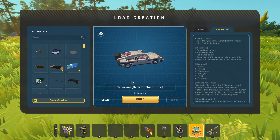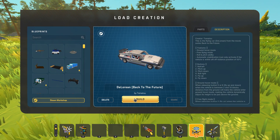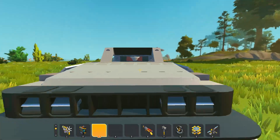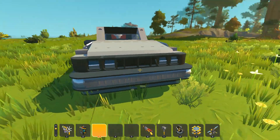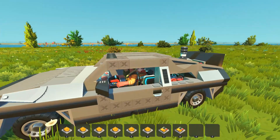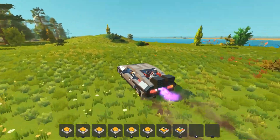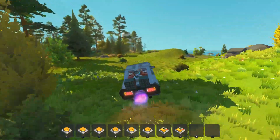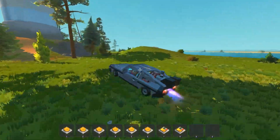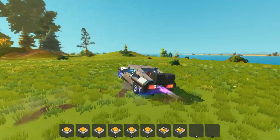And here we have a DeLorean from Back to the Future created by Tomatsu. Tomatsu is another great builder here in Scrap Mechanic. I'm really excited to check this out because I think I started a DeLorean a long time ago and I never really finished it. But this looks like an absolutely amazing creation and I'm pretty sure this is all vanilla as well. So why don't we just hop inside of this thing and see if we can't bring it up to 88 miles per hour here. Maybe I should just press W — we got thrusters coming out of the back. This thing is super fast.